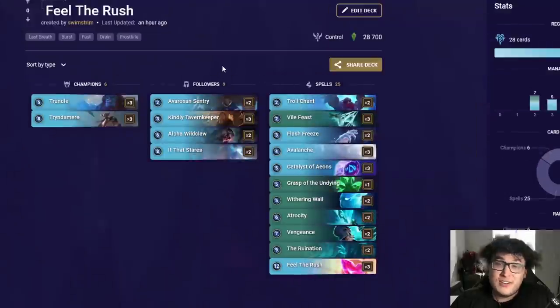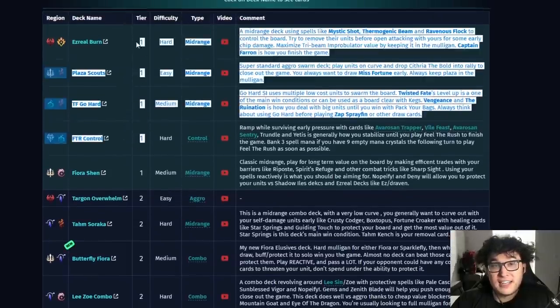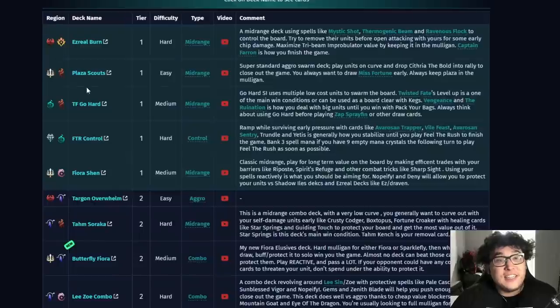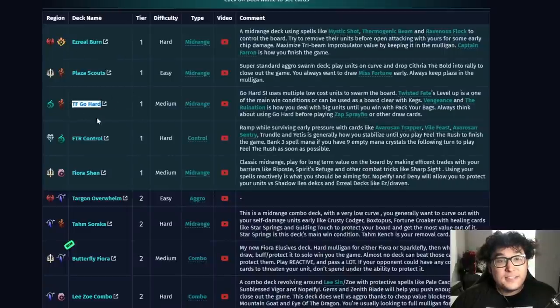Feel the Rush Control is a complete anomaly to me. I literally have no idea why more people aren't playing this list — it is the lowest play rate out of any deck in tier one. I've kept this deck in tier one for the past two weeks since the expansion because it still has the matchup tables and the win rate of a tier one deck. For some reason, now everyone's playing Gohard and no one's playing Feel the Rush Control, which makes no sense. Feel the Rush Control has a higher win rate, it counters Gohard — this deck literally beats everything right now. It beats TF Gohard, Ezreal Burn — just an absolutely crazy deck that nobody's playing.